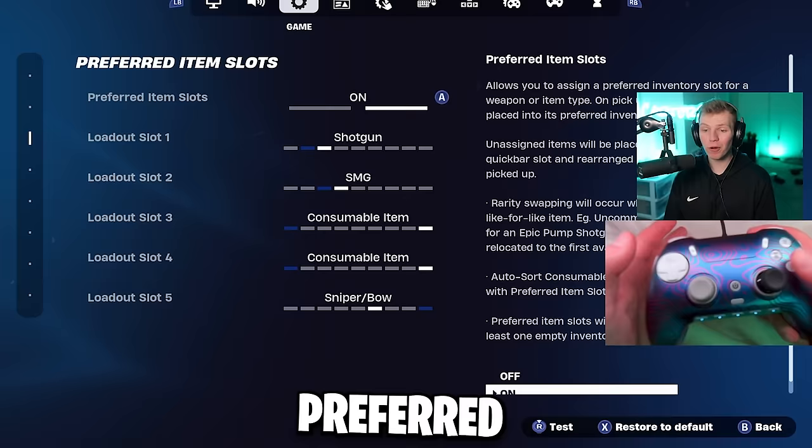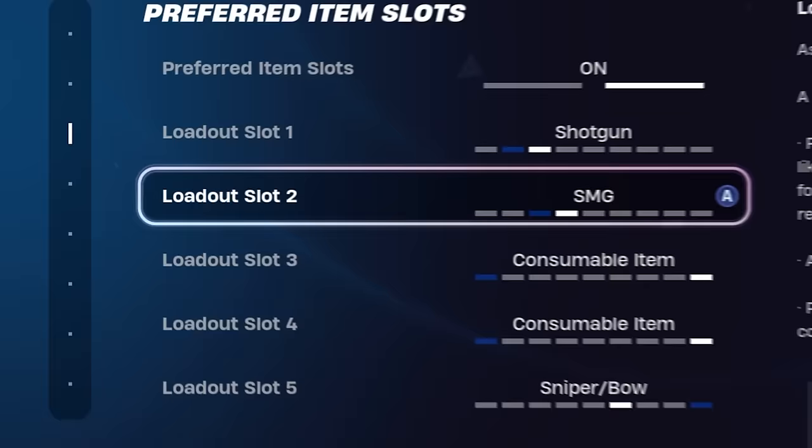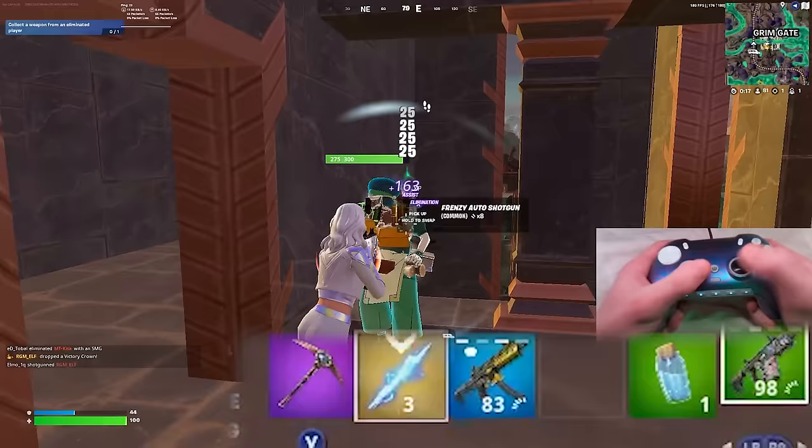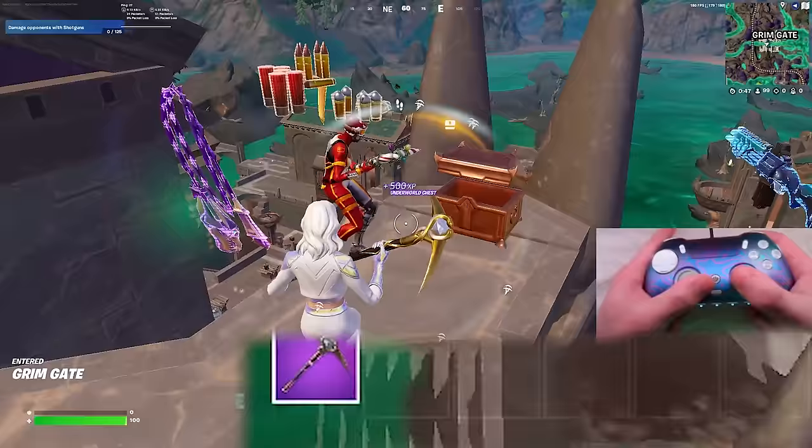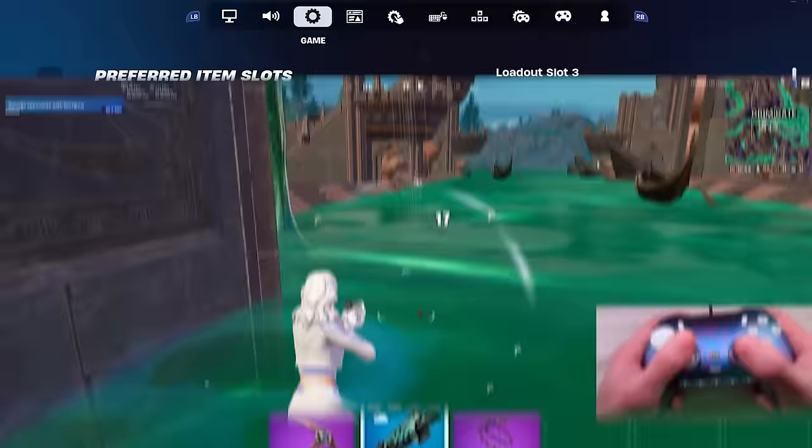Preferred item slots is actually pretty important. It's basically self-explanatory — whenever you pick up a weapon, it goes straight into the slot you assign it to. So every time I pick up a shotgun it goes in my first slot, an SMG goes in my second slot, a sniper goes into my last slot, and then my loadout is complete. The two heals will go into slots three and four, and I'll be set to win the game.